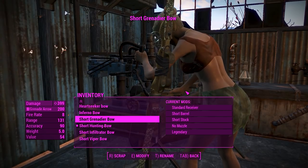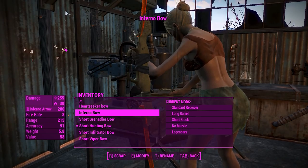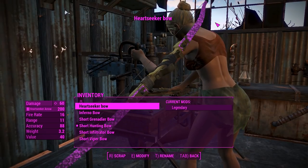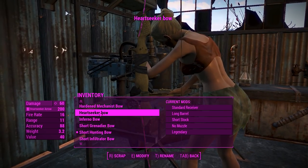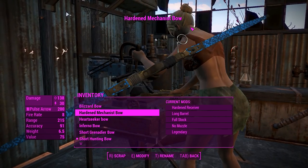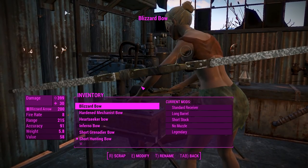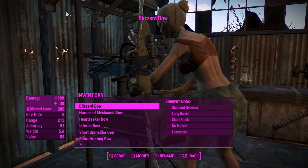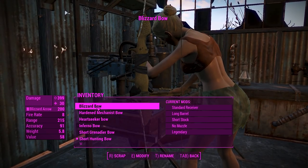The Gunnir bow will shoot frag grenades, and it's got a nice little camo pattern on the arms there. Inferno bow does fire damage, and it is red. Heart Seeker bow is bright magenta colours and it will seek out your targets — very nice. And you've got the Mechanist bow, which is effective against robots — think of it like a pulse grenade arrow. And a Blizzard bow will do cryo damage; I'd imagine it also freezes your targets too. They all come with their different ammo to suit them.